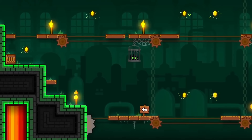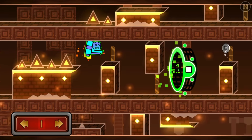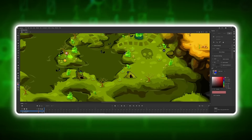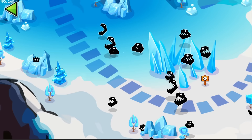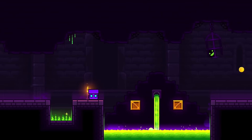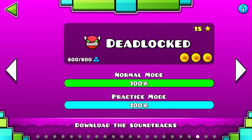Remember that platform level that was showcased in the first sneak peek? Well, this is what I can assume being related to that. Throughout the years of development for 2.2, Rob has continuously teased a new section of the game — that being the map. This will function almost like a Mario World map, where you'll be able to travel across the world. These two platform levels are probably part of it, as their decoration is very similar to one another, and I doubt he would put a platform level in the official level's page.